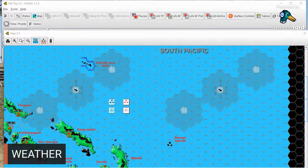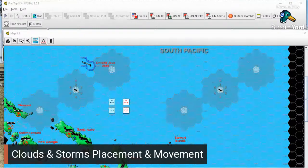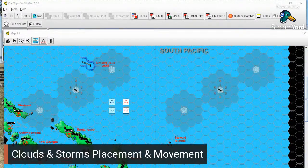Weather is a big element in Flattop and how the game progresses. I'm going to talk about how weather is determined, how it moves and changes during the game, and finally we're going to talk about the effects of clouds and storms on search and movement. Let's first start with cloud and storm placement and movement.